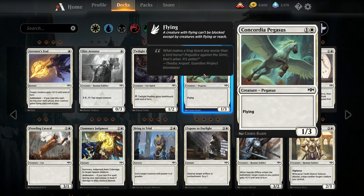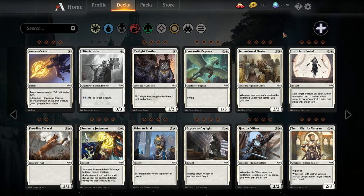Two mana one-three flyer — we have seen this type see a little bit of play, although the only one that saw play in Standard Pauper was because it was a Vampire, which was a relevant creature type. I don't think Concordia Pegasus is going to see much play.